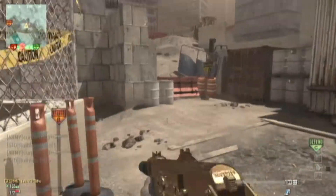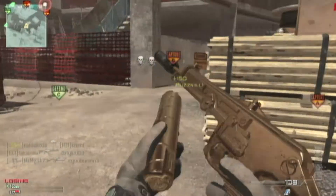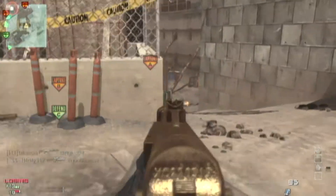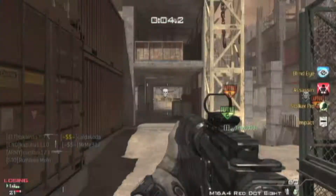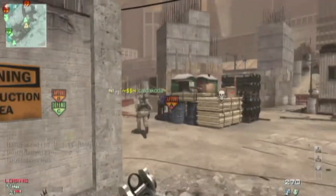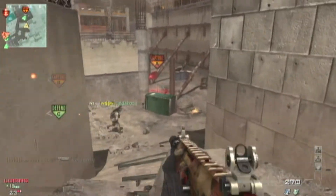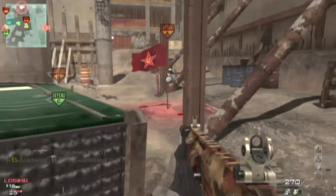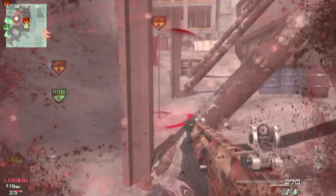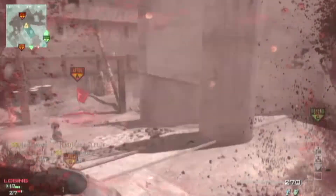I think I need something to boost my confidence to get more MOABs. Lately I've been getting two-way, three-way kill streaks, which is frustrating. I'm trying to get better. I got the ACR with silencer and extended mags, using Scavenger, Hardline, and Stalker, with Sleight of Hand, Assassin, and Marksman as my special perks.